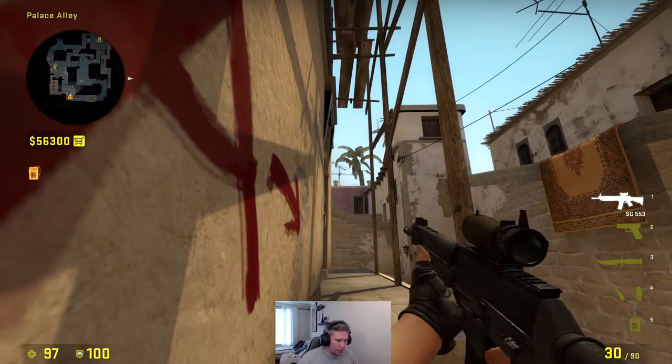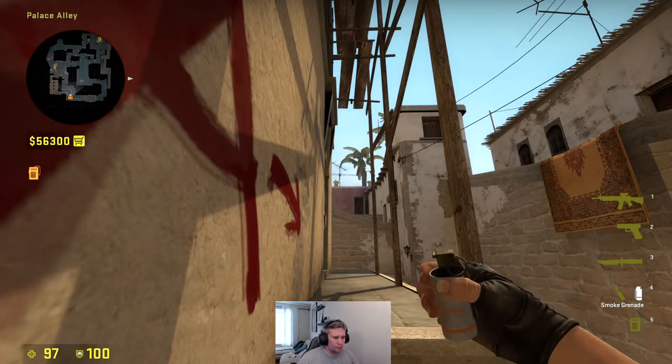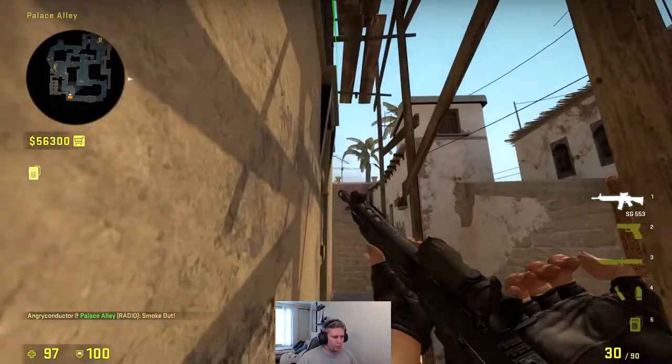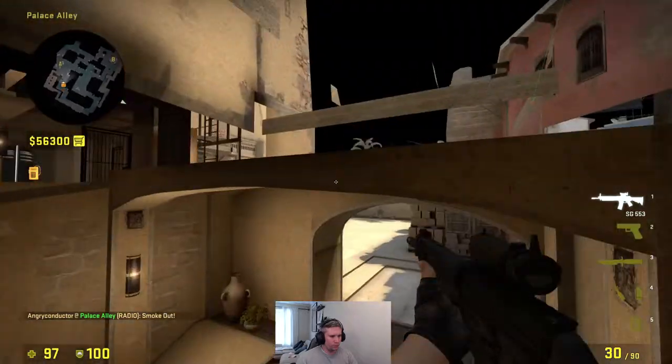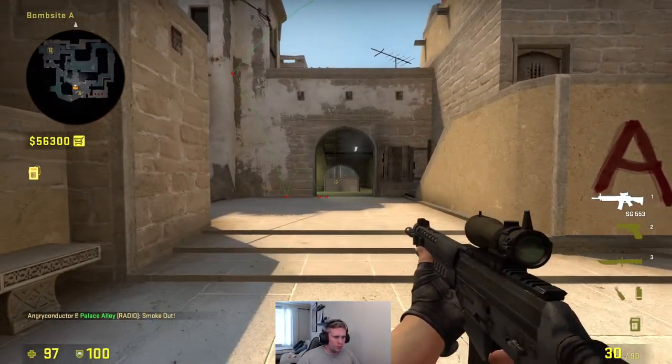From up here, aim at the middle on the other side — the underside of the chimney — and do a jump throw. It should land in front, smoking off top connector.